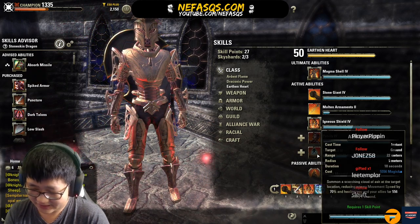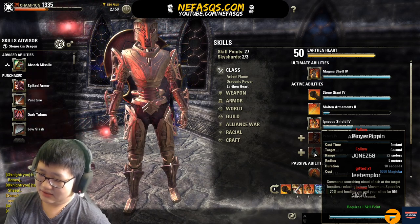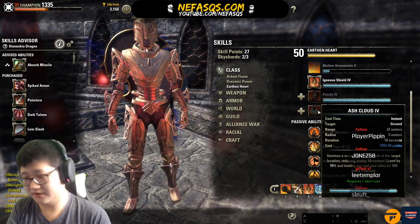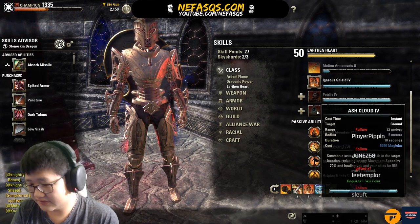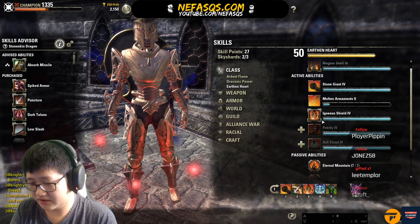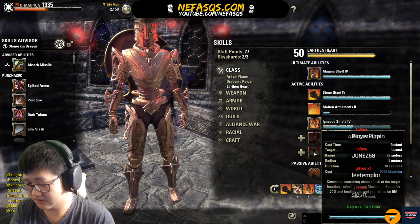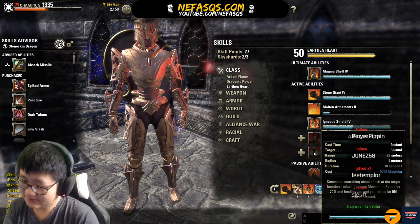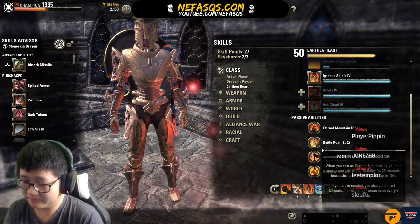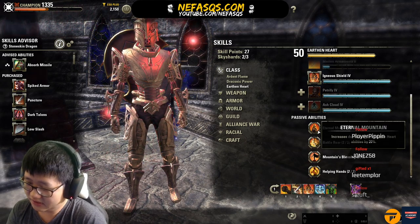Ash Cloud — you don't really need to use it as a DK PvE tank. I've only used it once, in Black Rose Prison to proc Olorime, but you can proc Olorime with other things like Blood Altar or Wall of Elements. Now for the Earthenheart passives: Eternal Mountain increases the duration of your Earthenheart abilities by 20% — that's a no-brainer, just take it.